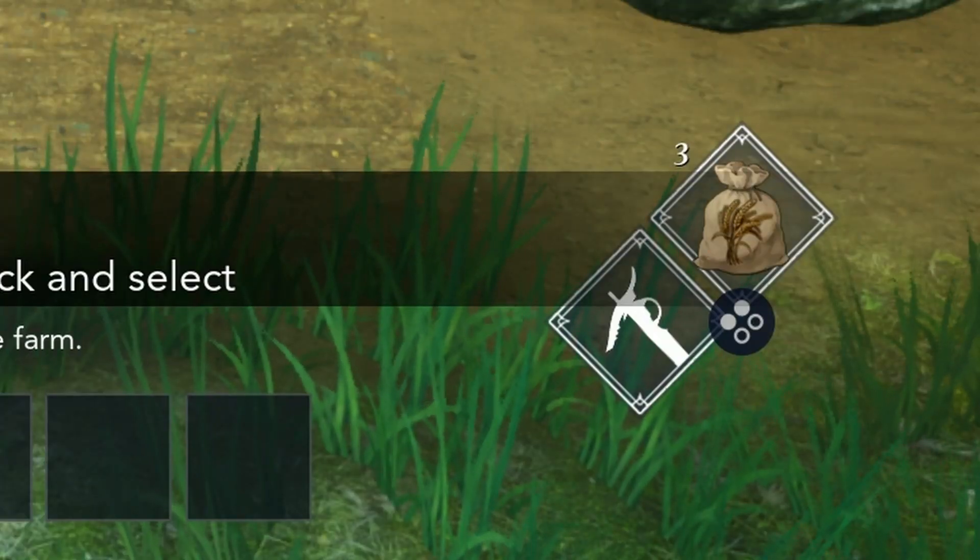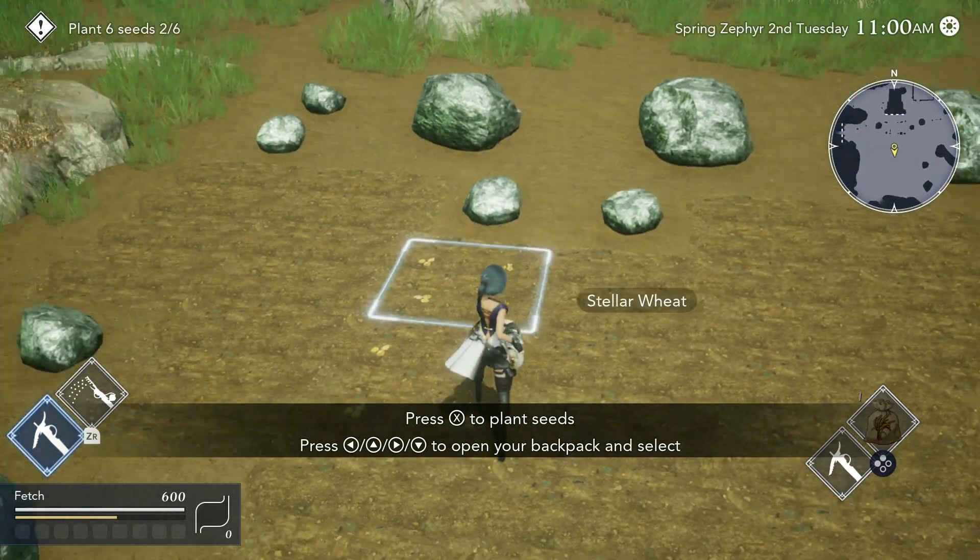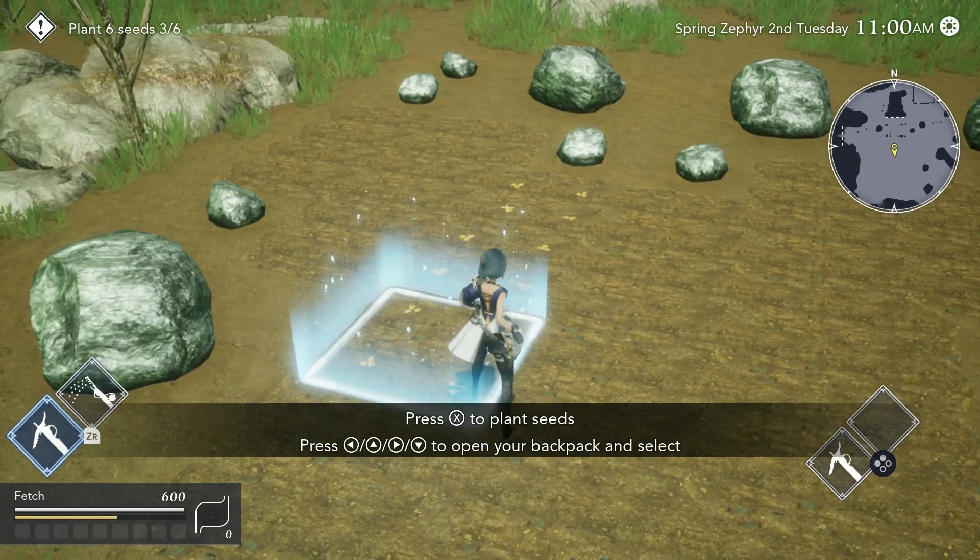You can see on the bottom right of the screen, whatever you have selected in your inventory shows up as your option for X. So Y is your tool, X is the item in your inventory. I wanted to plant this — stellar wheat, stellar wheat, and stellar wheat.